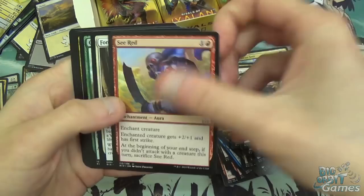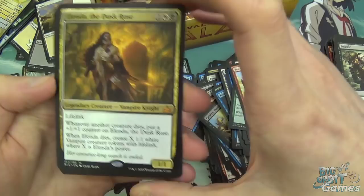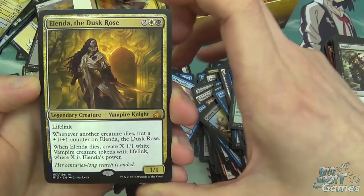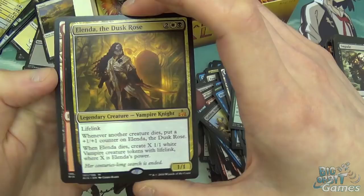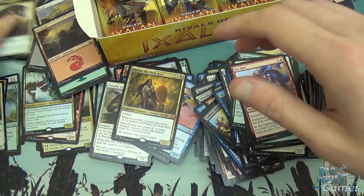Sea Legs, Forerunner of the Legion, Cacophidon, and Elenda, the Dusk Rose. Four mana, 1/1 with lifelink — legendary Vampire Knight. Whenever another creature dies, put a plus one, plus one counter on Elenda. When she dies, create X 1/1 white Vampire creature tokens with lifelink where X is Elenda's power. This could be really good in Commander — it might also see standard play as a one or two-of, because there is a vampire deck that's sort of viable at the moment. It's a very well designed card. And there's the vampire token to go with it.